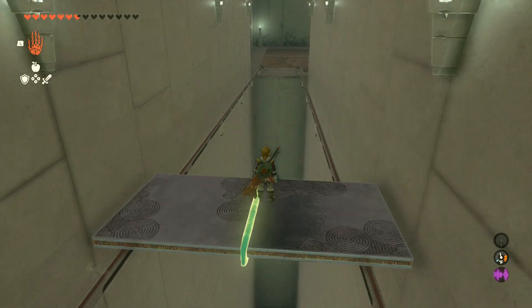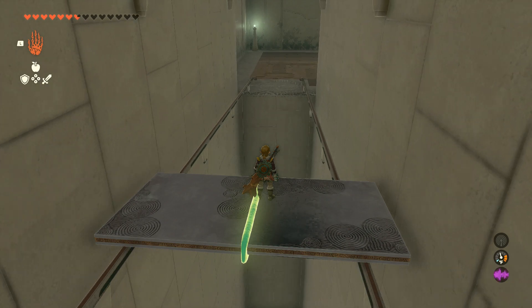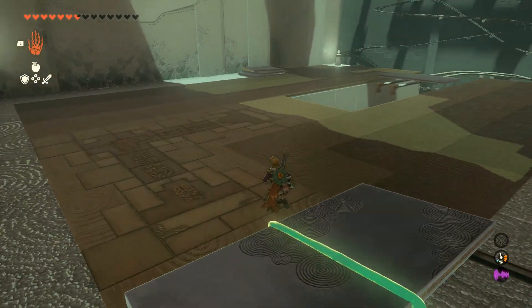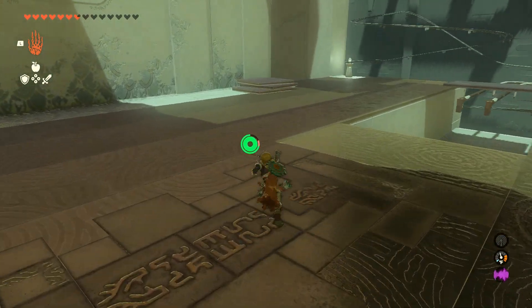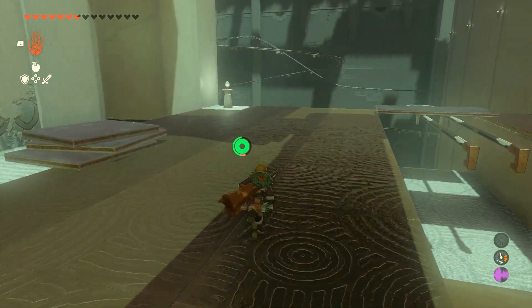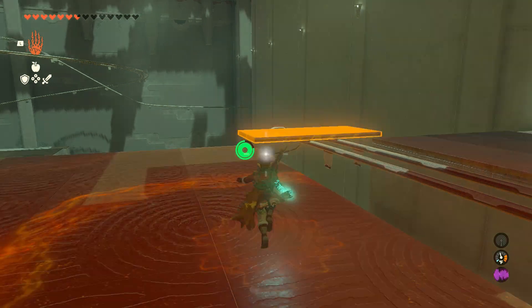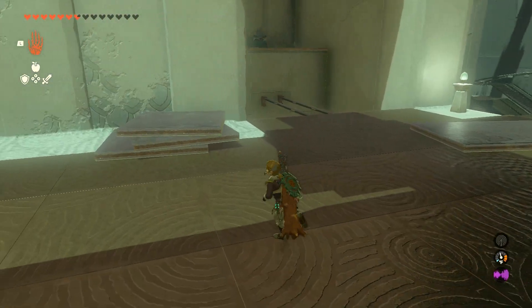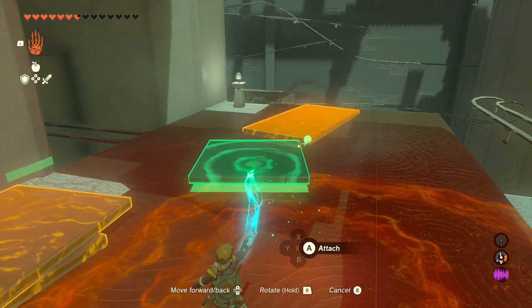Then it's going to bring you over to the other side, and then it's time for the second challenge, which is where the shrine really, really starts. First things first, though, we're going to get the shrine's chest, and in order to do that, we're going to yoink this platform off the railing here, and then we are going to build a really long bridge to get us up to the chest.